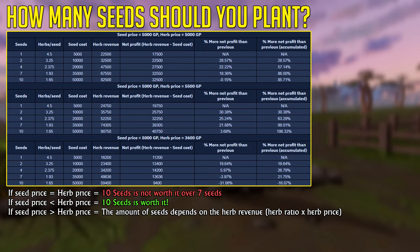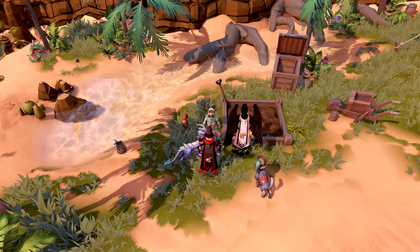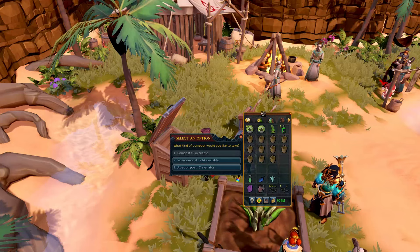Before doing farm runs, go to any farming NPC and store a bunch of Super Compost or Ultra Compost, depending on what you're using. You can then pay the NPCs to apply Super Compost to the patches for you, making herb farming much easier. For Ironmen, you can add materials to your compost bin, let it sit, and collect the compost using an empty bucket. With that, let's showcase a herb run example.